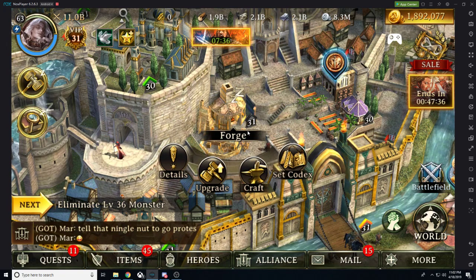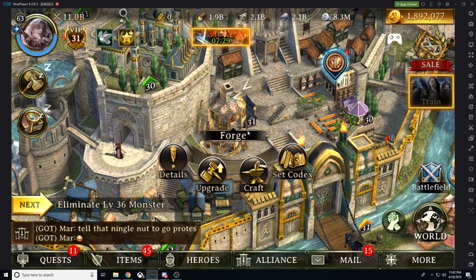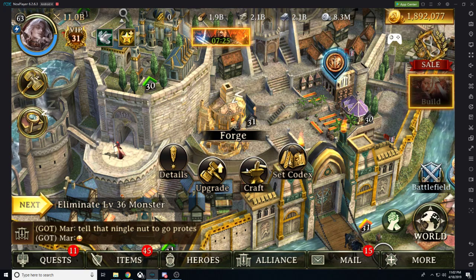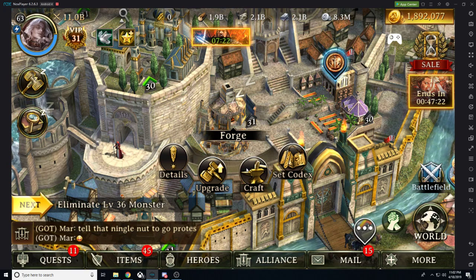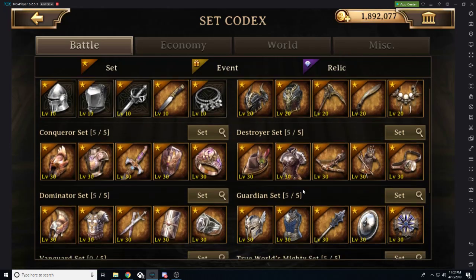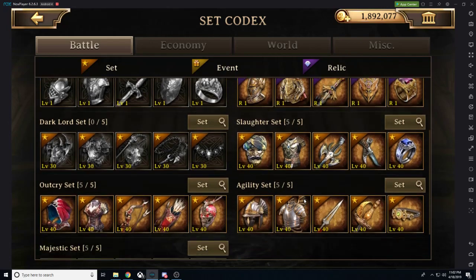Let's go ahead and open up our forge. Swag gets very upset at me because I like to utilize the set codex to get into my crafting, whereas he likes to utilize the craft menu. You ask what's the difference? There is absolutely zero difference besides what you're looking at. I like set codex — I'm used to it, so I don't know any other way now.